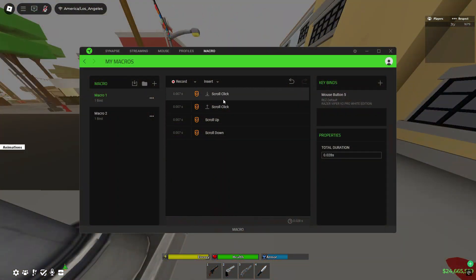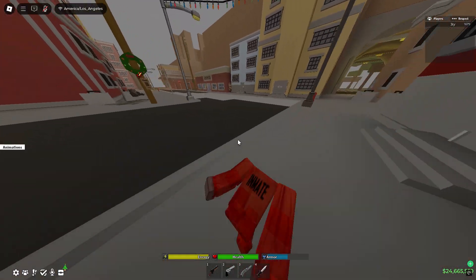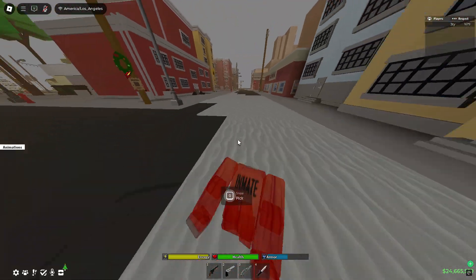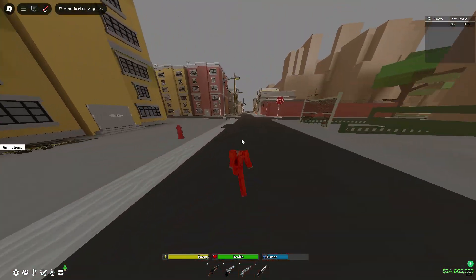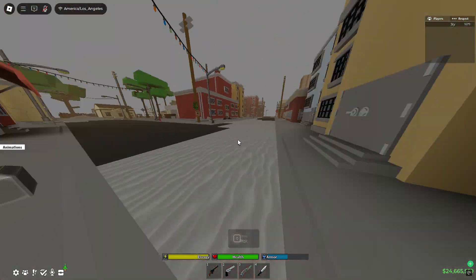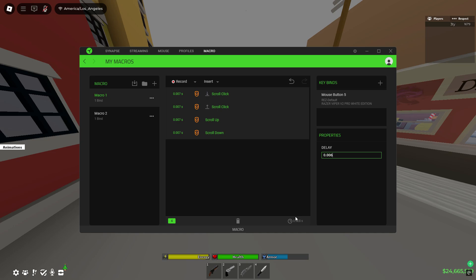Go back to the macro page, hold Ctrl and click on all the functions. In Properties we can change our delay — we'll try 0.01 first. It works, but we might be able to find something smoother. Let's try 0.009 — that was smooth, but we can go lower. Try 0.008 — it's getting a little smoother and faster each time. Finally, try 0.006. You can go lower, but these values are going to be the best ones. Find which one works best for you and pick that.